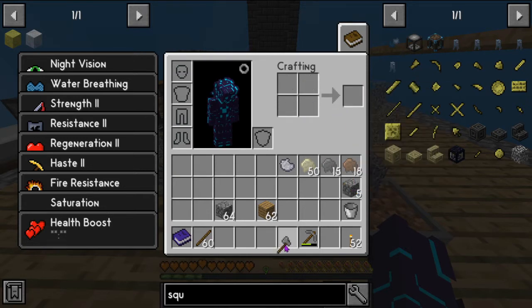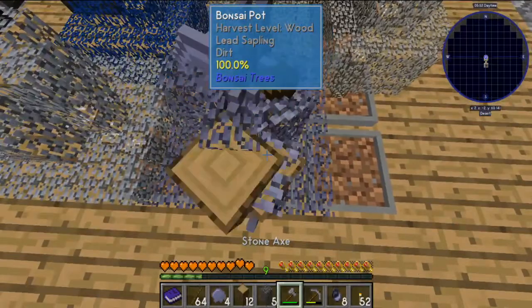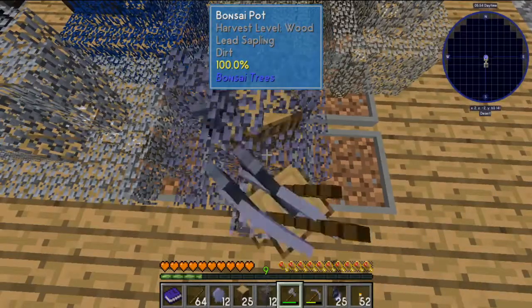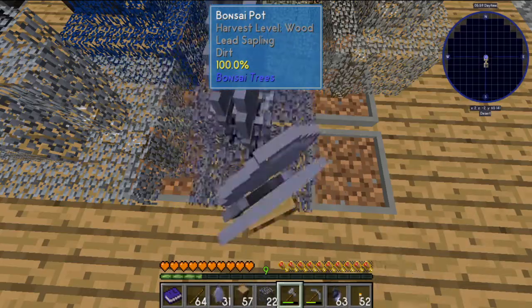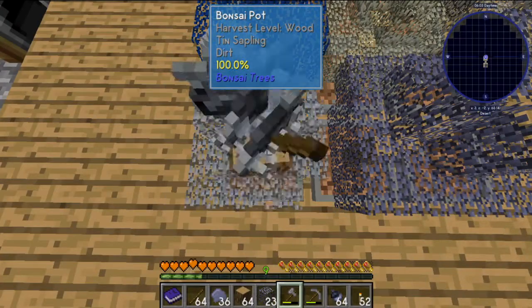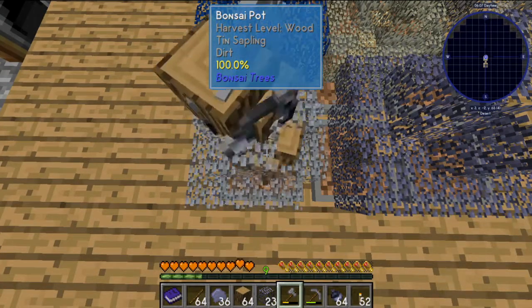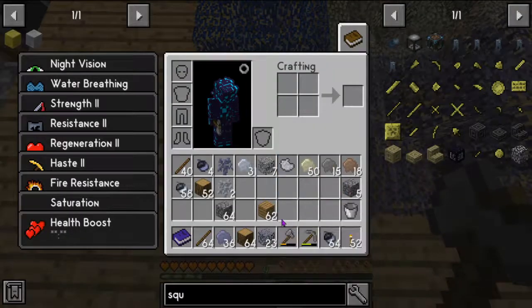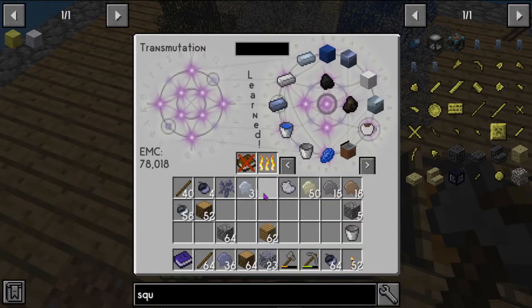That's going to get us the respected resources that we need. We'll grab some tin and that should be good — beautiful, beautiful, beautiful my friend.